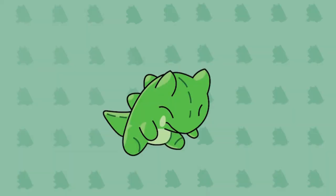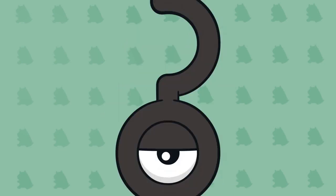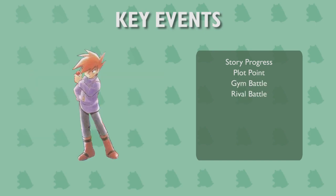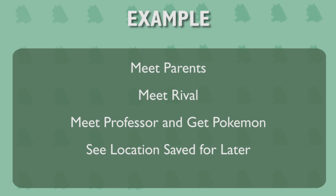Key events. As an offshoot of the previous step, identifying key in-game events directly applies to playable towns. If yours is not destined to be in a game, use these suggestions for plot instead. Question yourself: where in the story do you visit this town? What plot points need conveying? Is there a gym battle, a rival battle, an upcoming encounter with the evil team, a secret to foreshadow, a new game mechanic to teach, a new item to explain, or a new species of Pokemon nearby? For my example, key events are the player meeting parents, meeting their rival, meeting the professor and getting a Pokemon, and seeing locations saved for later in the game.